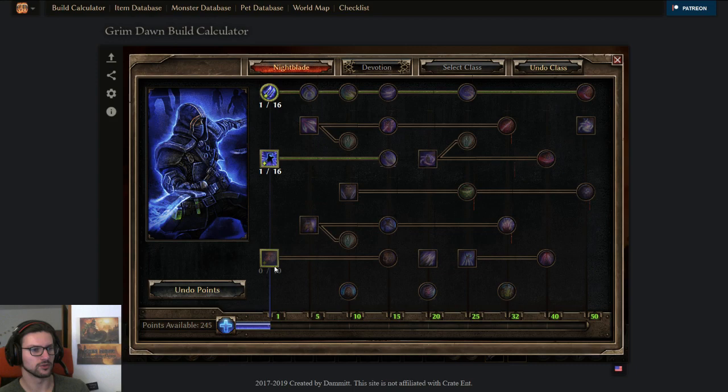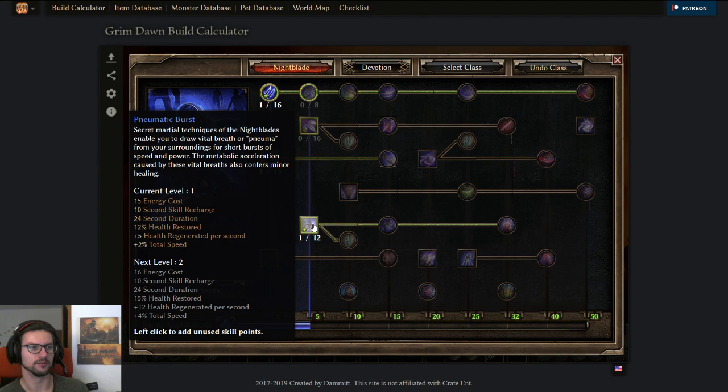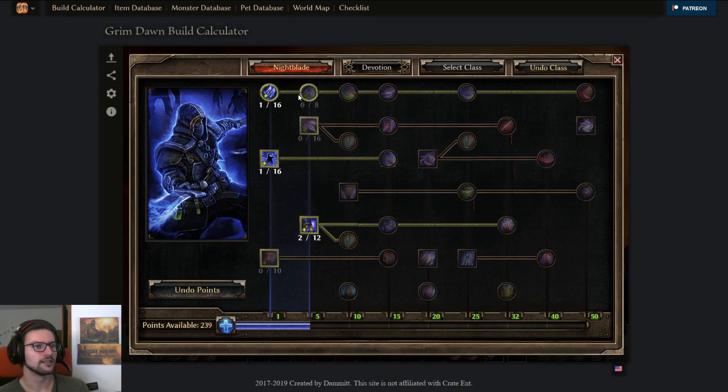On level 2, you want to push the mastery bar to 15 points, because 15 master points is where you get the juicy stuff like Night's Chill and Lethal Assault. So you push 3 points here, then 1 point, and take 2 points in Pneumatic Burst, because each of the first 2 points gives you 2% total speed — which means attack speed, movement speed, and casting speed. That gets you to around level 4.